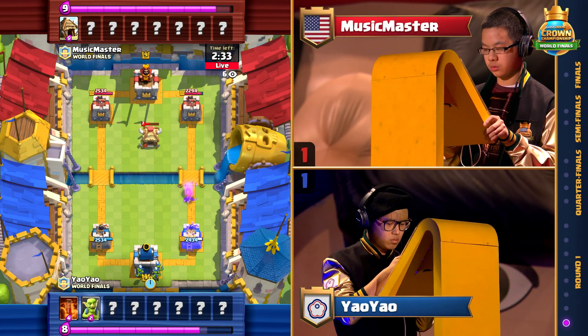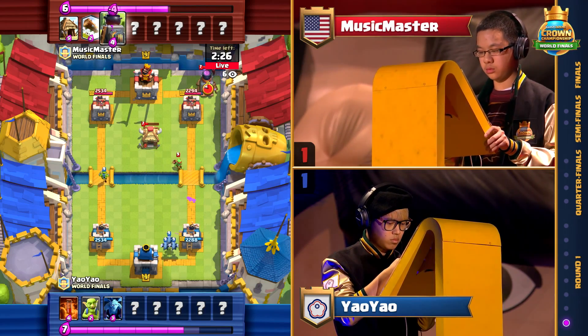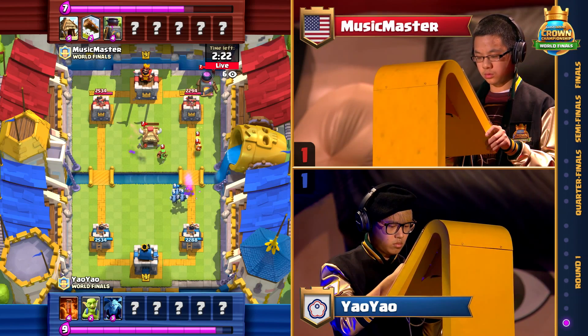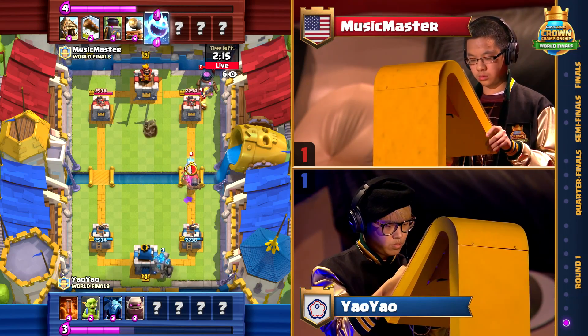Yao Yao could definitely impress us here if he's able to create a deck that can go the distance. We've seen a lot of standard play so far with decks that are relatively familiar. Yao Yao got that first place at King's Cup because he was able to bring a completely new deck — he basically invented the Golem Lumberjack combo.